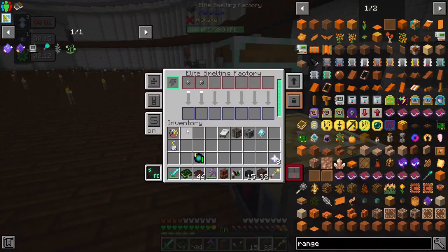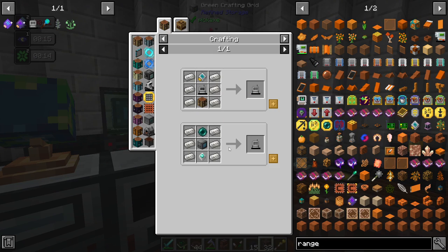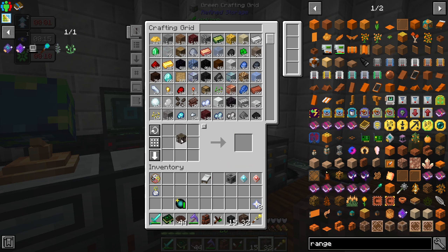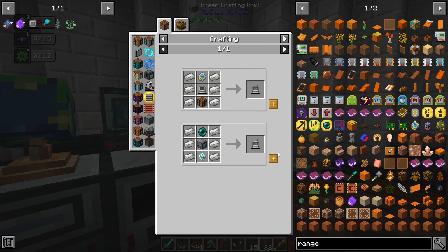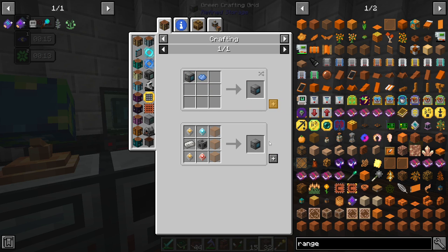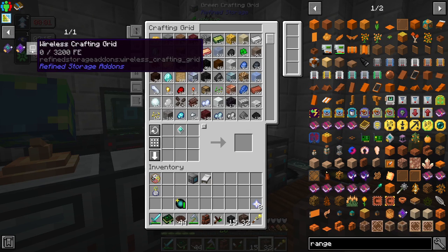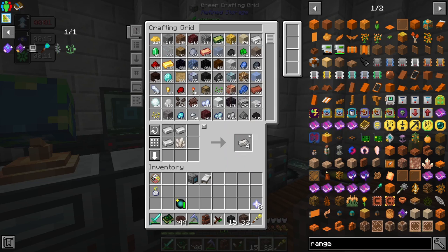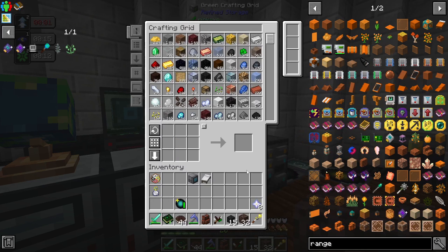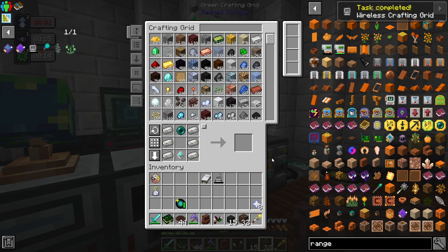That should take care of what we need. That's part of what I want to get addressed here. Probably not this episode but next episode is going to be getting some automation stuff done, because I've had enough of this. We need the regular crafting table, a crafting grid — and we've got our wireless crafting grid. Beautiful, task complete.